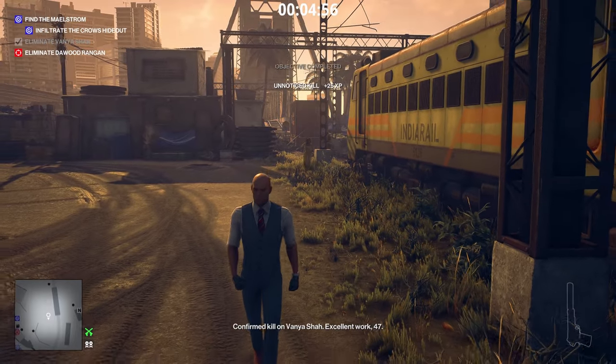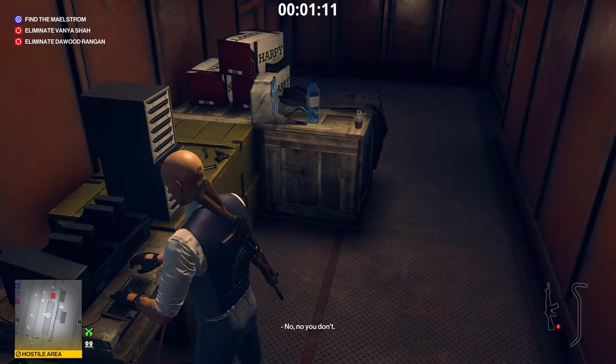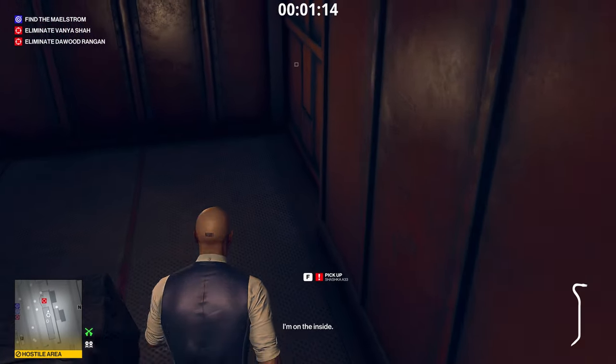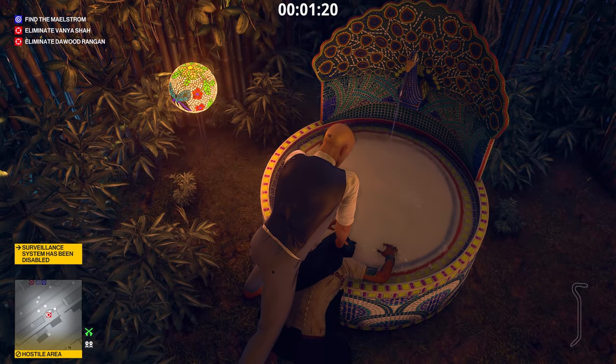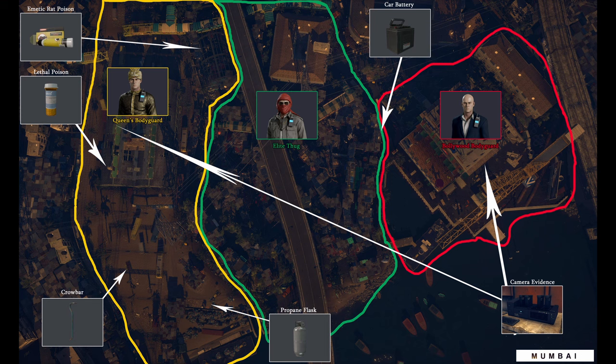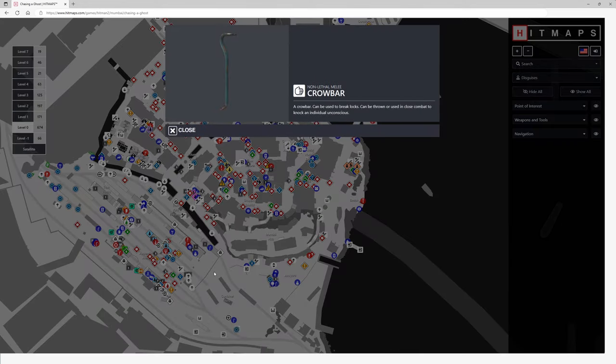Finally, learn the location of the camera evidence - this changes from map to map. In Sapienza there are four cameras; in Dartmoor there are zero, so you need to be mindful of that. Also, not every map gives you the chance to destroy evidence - on maps like Bangkok and Marrakesh it's almost impossible, so you better not get caught by a camera there. Here is an overall look at Mumbai showing my main places to find these items. There may be more than one car battery or crowbar, but these are the main ones that feed my routes.